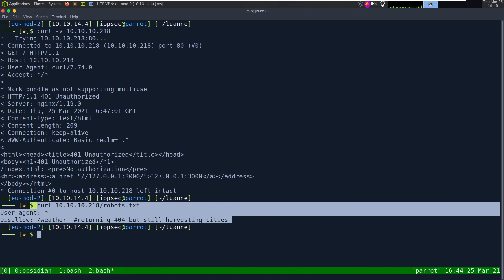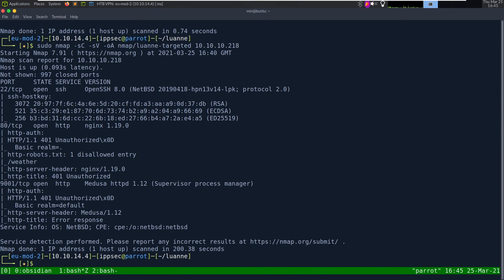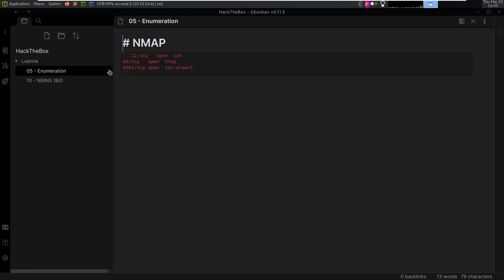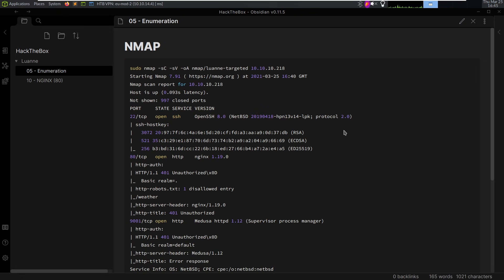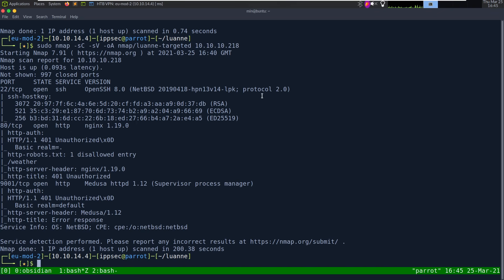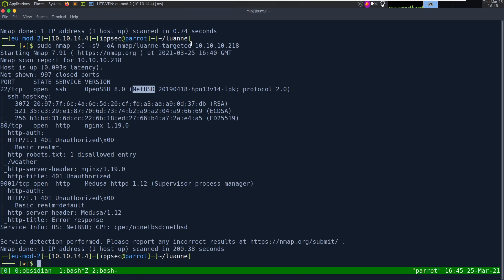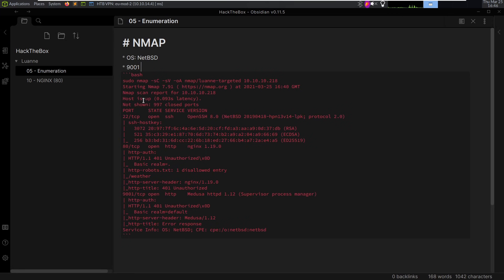Let's check out our nmap because that's probably finished -- looks like it is, and we have more information. Going back to the enumeration note, let's add bash syntax highlighting and paste this. It is a BSD box -- OS: NetBSD. Web servers on HTTP. We got robots.txt. Port 9001 is Medusa HTTPD. Is this a hint to use Medusa against port 80? Port 9001 is also listening on a web server.